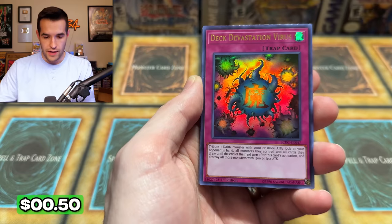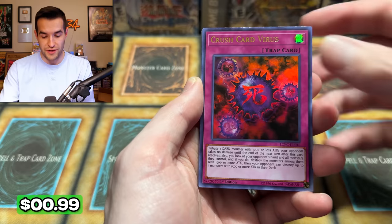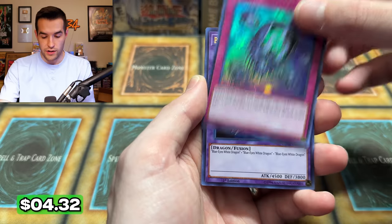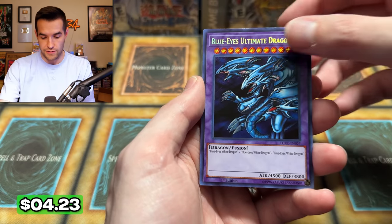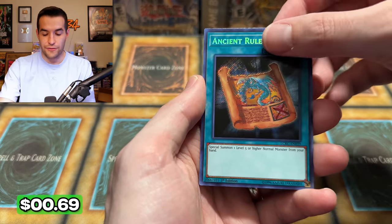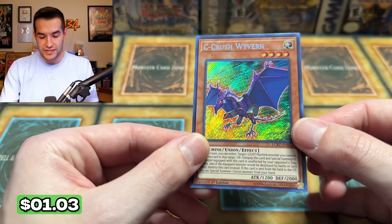Why Dragon Head, here we go. Deck Devastation Virus again. Castle of Dragon Souls. Crush Card Virus again — we've pulled so many. Out of 15 total packs, we probably pulled 10 of those. Come on, Ash Blossom! Eradicator — good card. We didn't get an ash, unfortunately. Blue Eyes Ultimate Dragon though — that's a great way to start the secrets. Dragon Shrine — I think it's decent, good card. Ancient Rules. And finally, our final card of the opening — Legendary Collection Kaiba, what will you bless us with? Sea Crush Wyvern — not bad, we will take it.